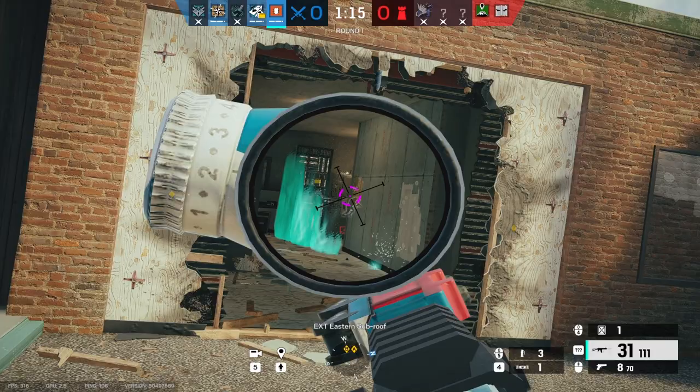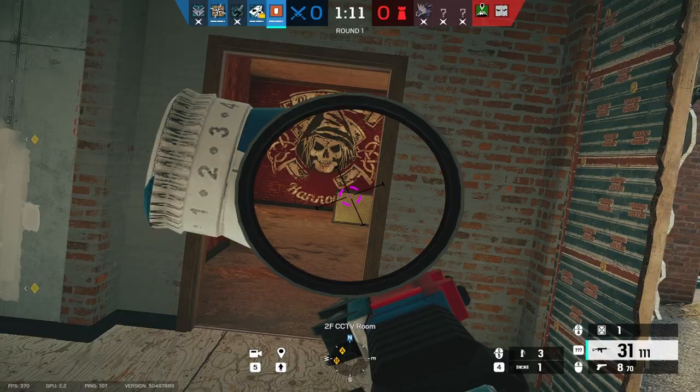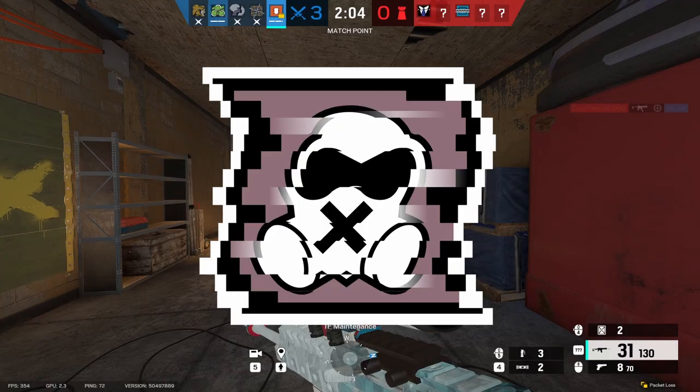In order to understand how to play Thermite, you have to understand how to play hard breacher in general. Because there are operators that are designed to stop you from opening the wall, like Bandit, Cade, and Mute. As the hard breacher, you can't do anything about this, so you'll need to rely on your team to help you.